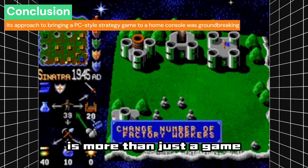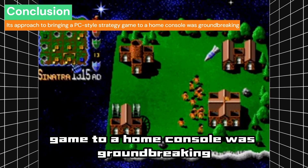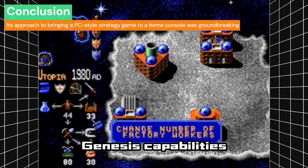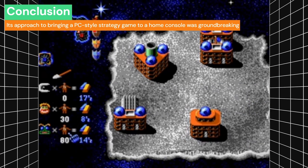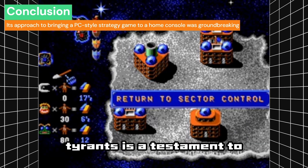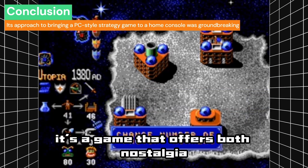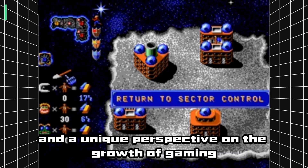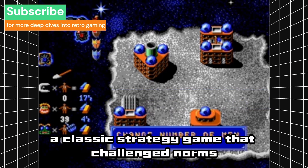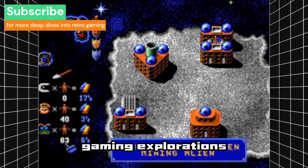Tyrants for the Sega Genesis is more than just a game — it's a significant chapter in the history of console gaming. Its approach to bringing a PC-style strategy game to a home console was groundbreaking, reflecting the innovation and versatility of the era. This game serves as a reminder of the Sega Genesis' capabilities beyond the action and platform genres, and stands as a crucial step in the evolution of strategy gaming on consoles. Tyrants is a testament to the creativity and ambition of early game developers, and its legacy continues to influence the strategy genre today. Dive into Tyrants on the Sega Genesis and experience a classic strategy game that challenged norms and expanded horizons. Don't forget to like, share, and subscribe for more retro gaming explorations.